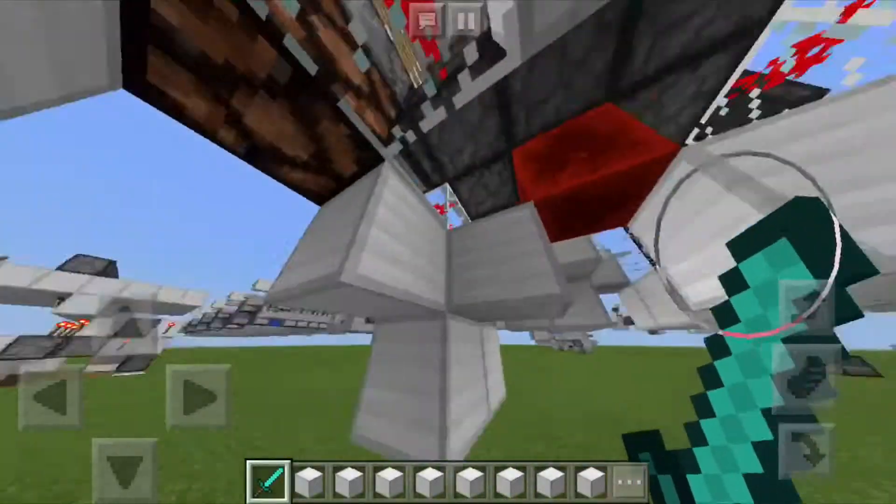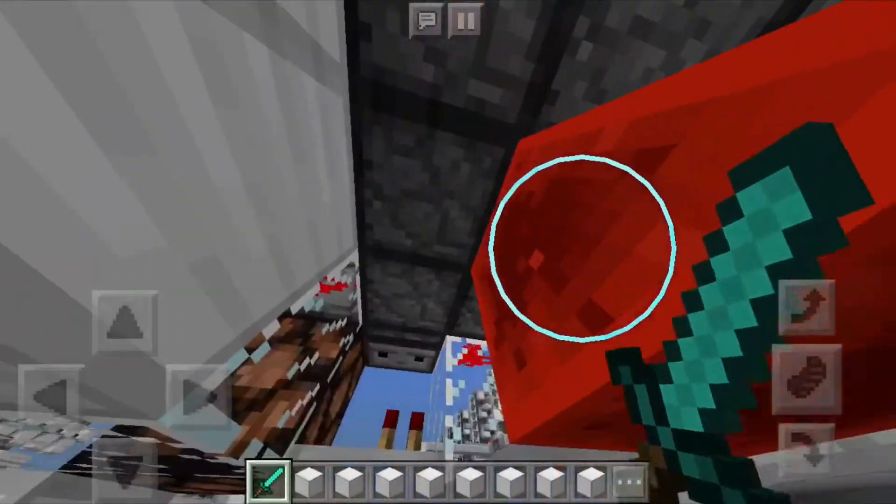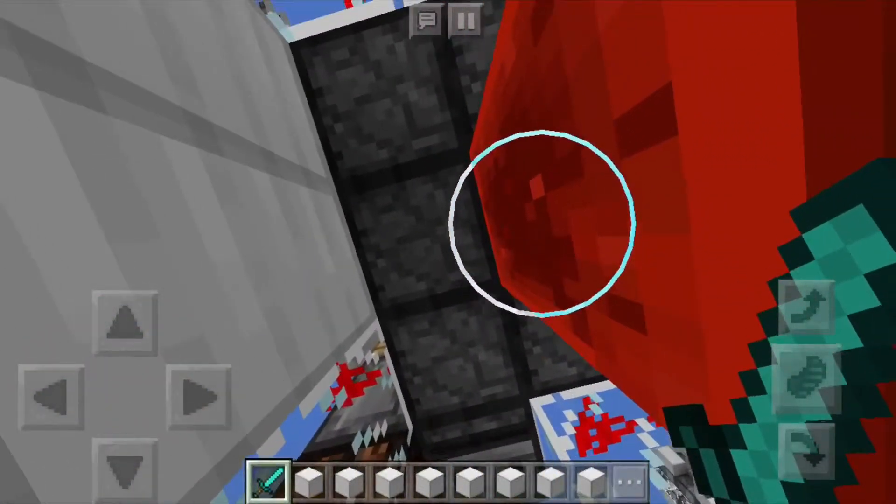Over here in the center, instead of placing the redstone block in the center of the pistons, place it one block below, and in its place, put the slime block.